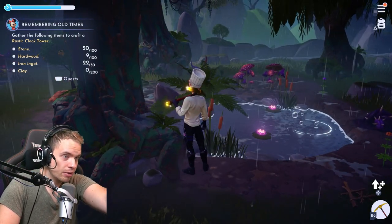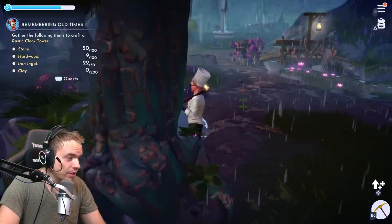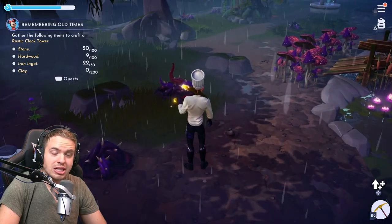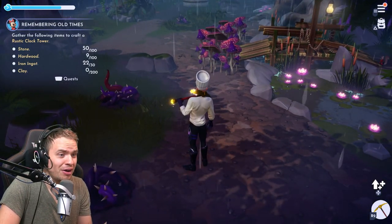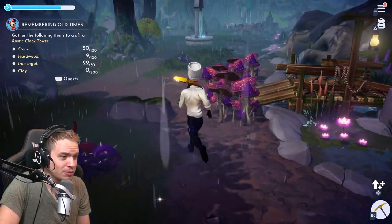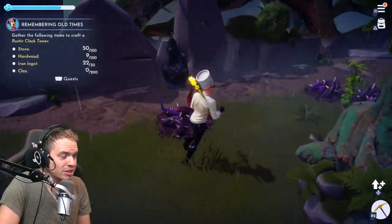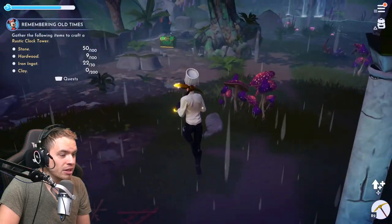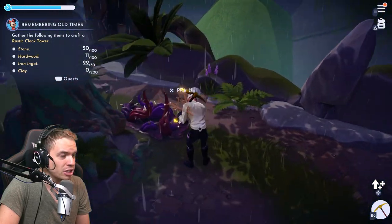Look at this quest I have right now — Rustic Clock Tower, 100 hardwood. And the thing is, most quests will ask for hardwood. They don't ask for any other wood for some reason. Softwood is so easy to get, it's literally everywhere. So I think this method is going to be extremely useful to collect resources that might be abundant on the second half, because you never pick them up and they just keep spawning there.